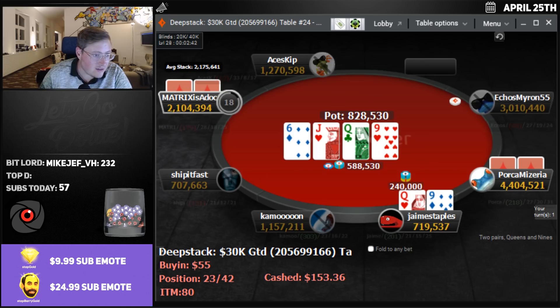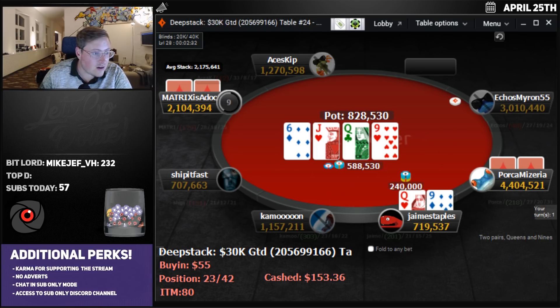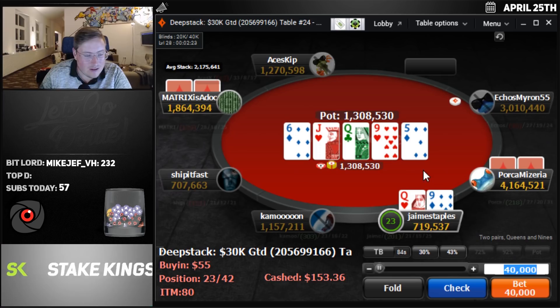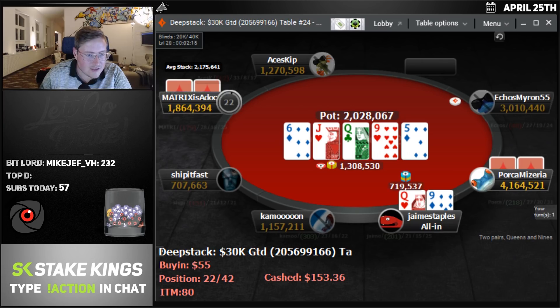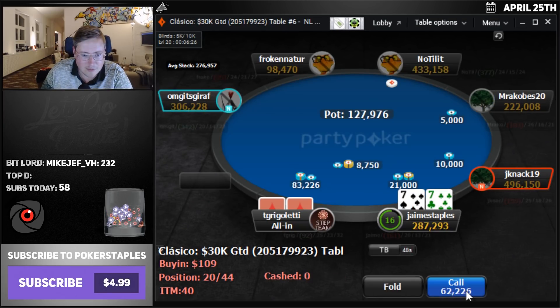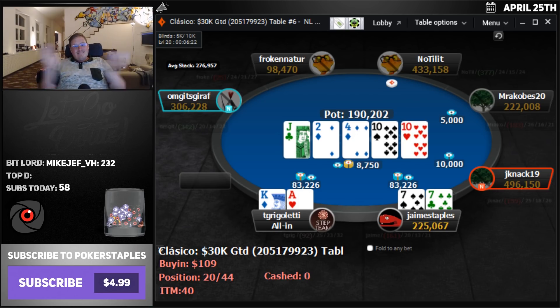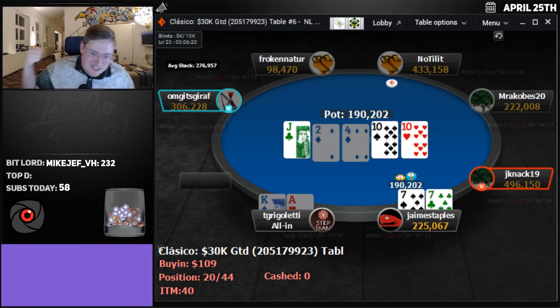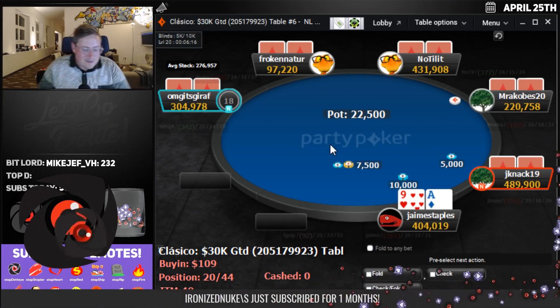We're going to lead with our queen-9 on the turn. It goes bet on the flop for a third, call, we call as well. On the turn, 9 of hearts — we lead, they both call. I'm still going to go for a river bet — I think it's thin, but I think we have the best hand a lot of the time because straights are just going to raise. We call here in the Classical — sevens against ace-king, big flip. We need to win this. 200K coming our way, we're up to 400,000, four off the money.